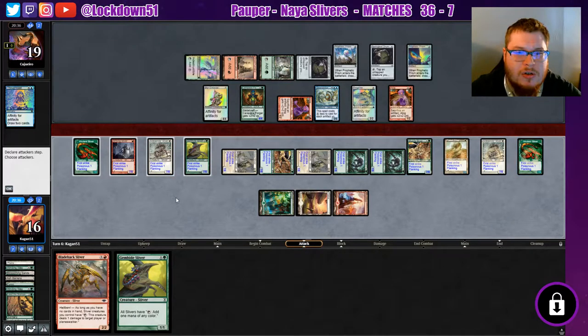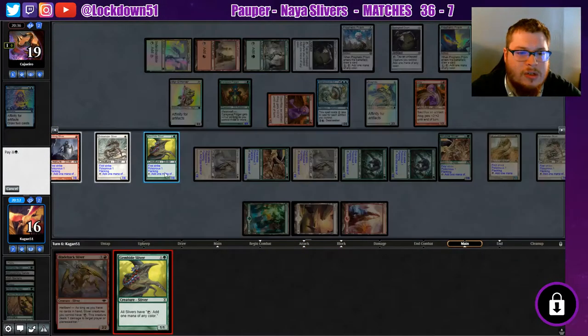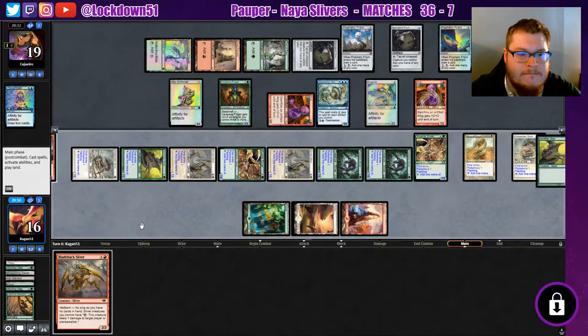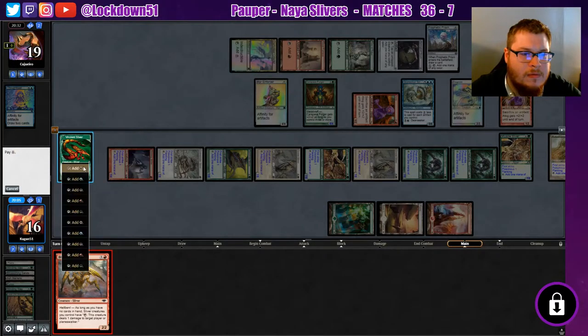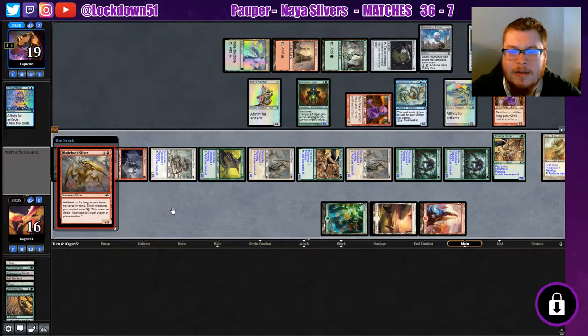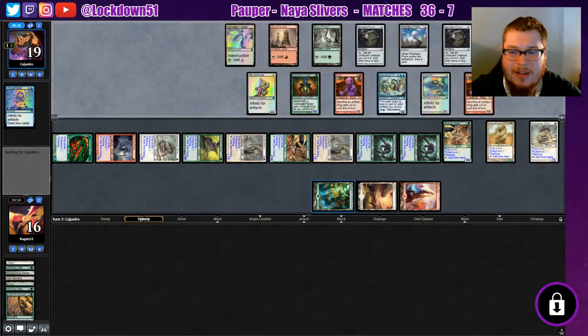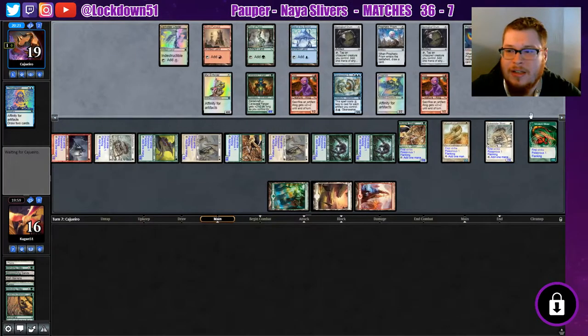Swing in, double block — and we have less creatures. Double block, well the first strike comes in handy quite a bit. I don't know if I want to take any chances. I'm scared of what they could do potentially. I don't want to lose a crazy amount of creatures. I think we'll just try to go empty-handed here. Let's do it — we'll go Blade Back, we'll go hellbent. We can just kill him like that. Holy crap, we cannot see our entire board at all.